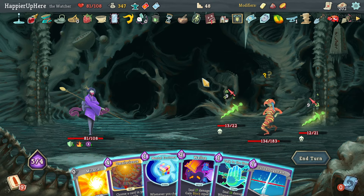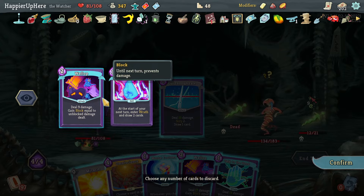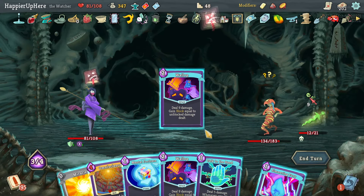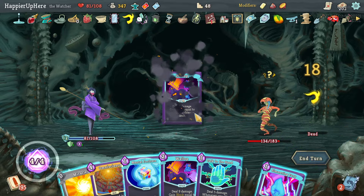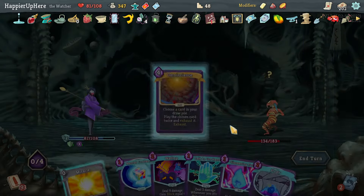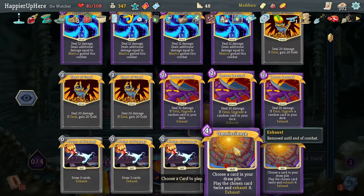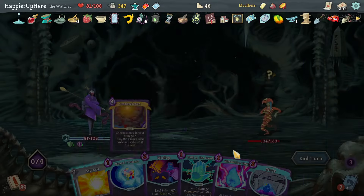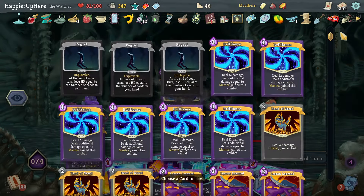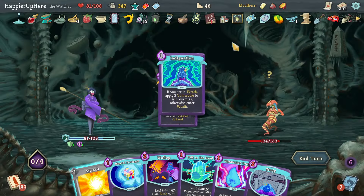Cut Through Fate, grab the Wallop - it'll be played twice, gives me energy back. Omniscience chain - I don't think I need to be greedy so I'll deal damage with Indignation, then Hand of Greed after playing a few Wishes. Start with Indignation first, then the Wishes, then wrap up with Hand of Greed.